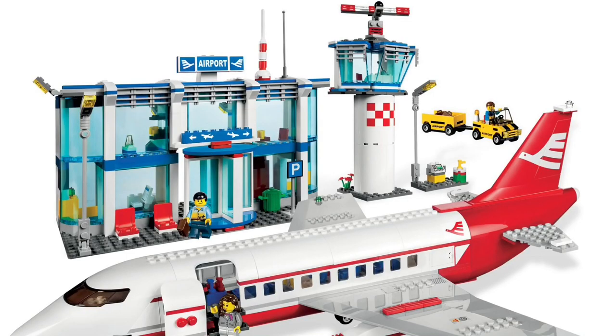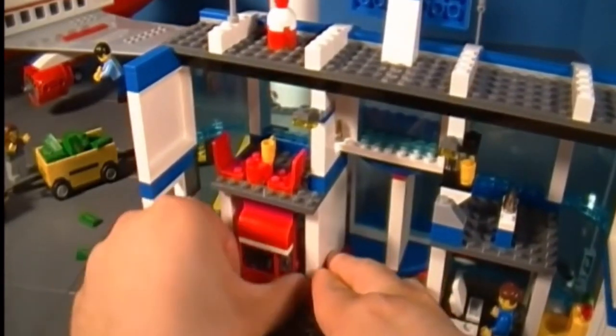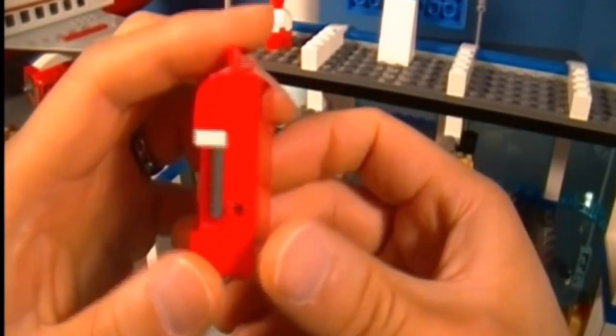At number 2, we have the airport from set 3182. LEGO absolutely nailed the exterior with this — it looks amazing. If I'm going to make my own custom LEGO airport, the exterior is going to look somewhat like this. They completely nailed it, it looks very realistic, love the details — definitely a 10 out of 10 exterior. The interior is pretty good as well, I'm going to give it a 9 out of 10. I really like the details going on here: love the vending machine, love the check-in, and I like how they included a little area.